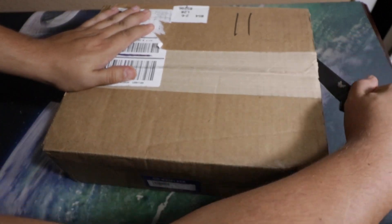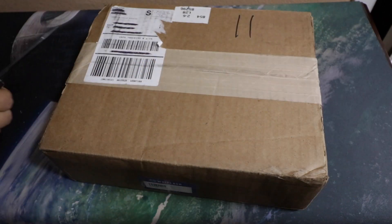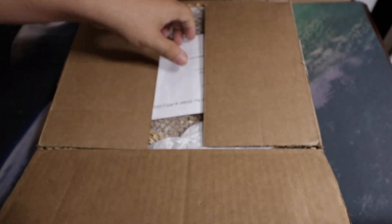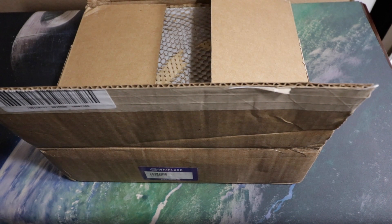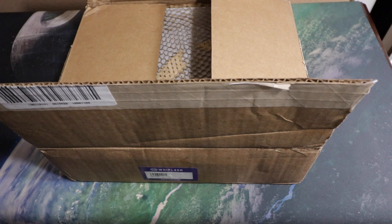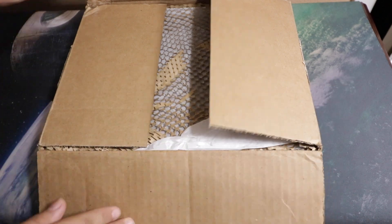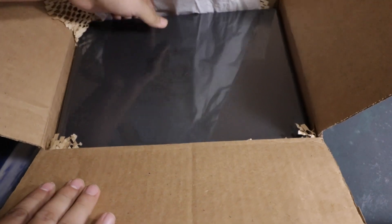Starting to learn that cutting open boxes on camera isn't the easiest thing to do. It looks like this box is only going to have the Monster 1.5 Upgrade Pack - according to the packing label that's all that's in here. So it should be updated cards, rulebook, and stuff like that. Oh okay, so a box within a box - that's interesting.